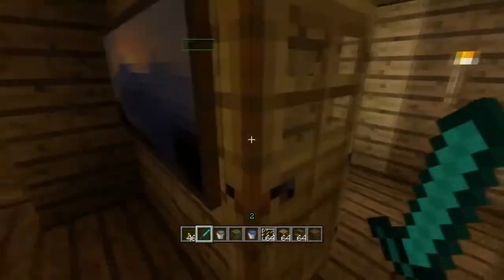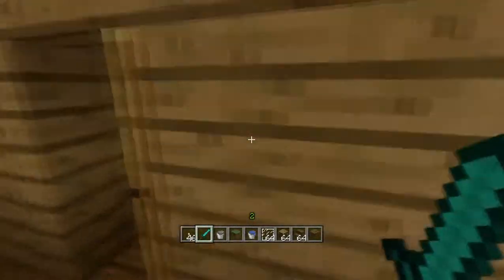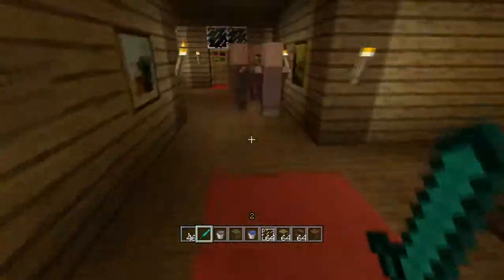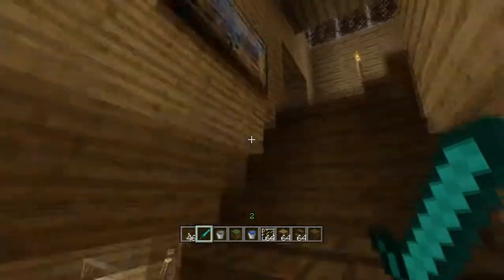Zombies — zombies are the illegal people. Look, they're trying to break in. They're always there. They love this too much. They're like, 'please hotel, let me in.' That's everything for the ground floor. Let's go to the first floor.